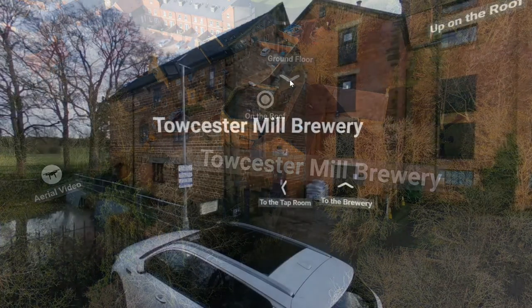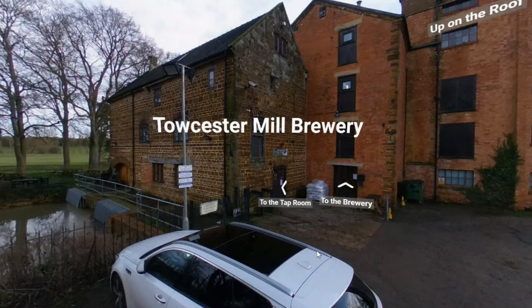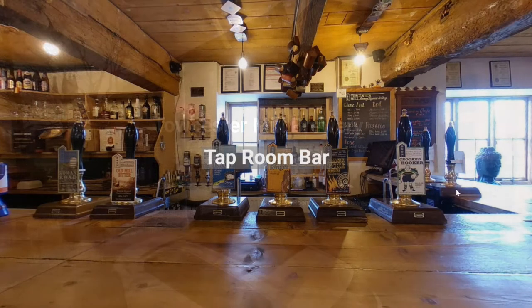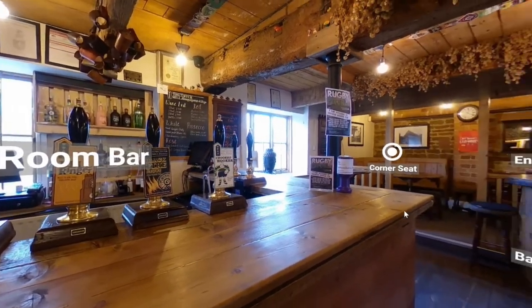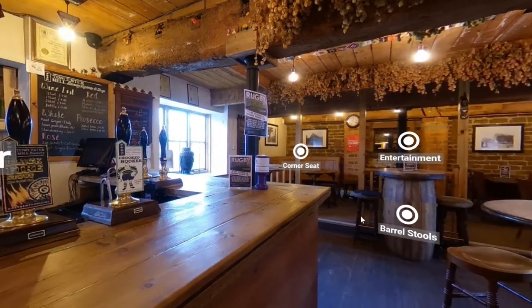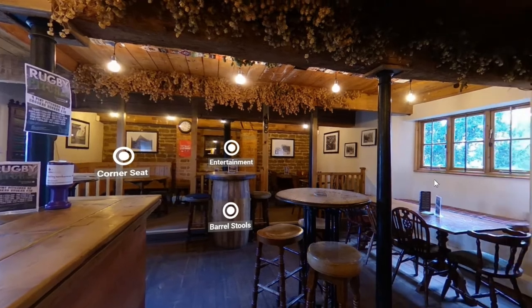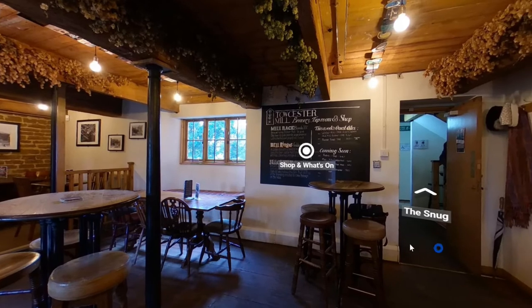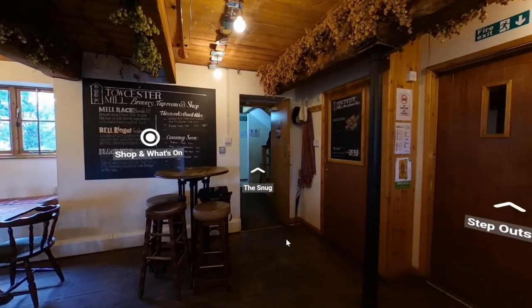Clicking on the ground floor icon takes us to the outside of the Toaster Mill Brewery. I'm going to click on the tap room, and it will take me inside. Holding the left mouse button down allows me to rotate and see various hotspots to different parts of the tap room bar, including a hotspot to take you back outside.